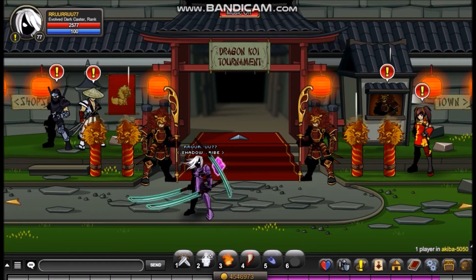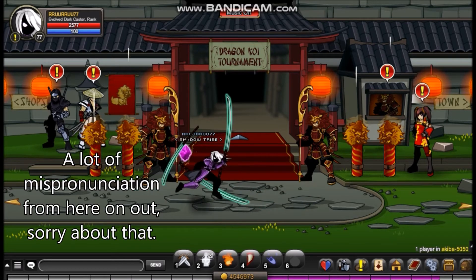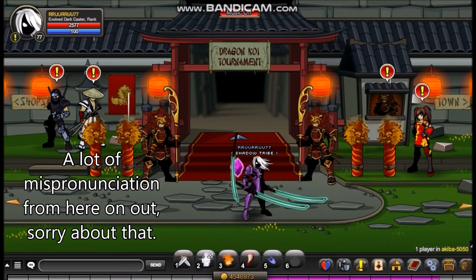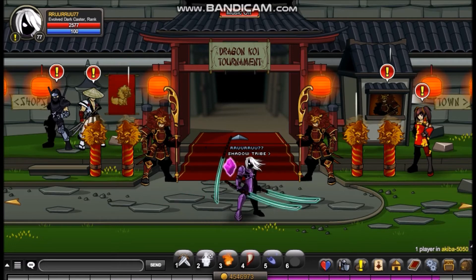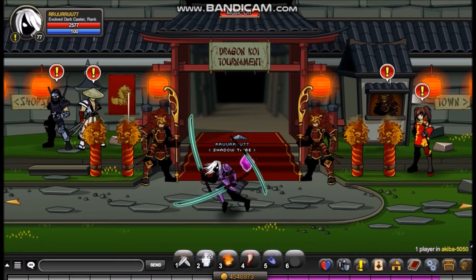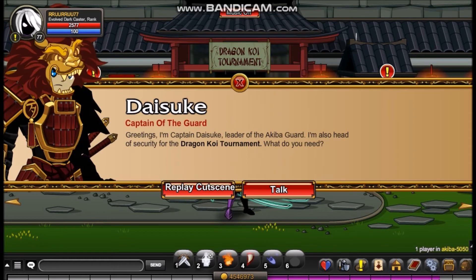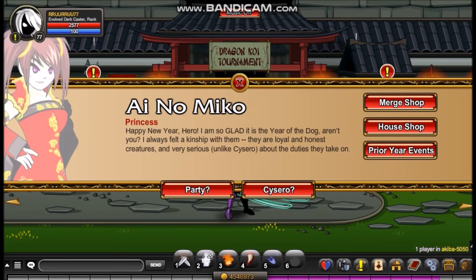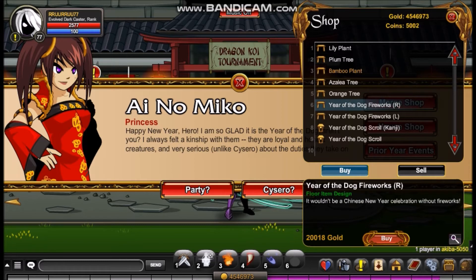So now I'm at Akiba for the Year of the Dog - the celebration of the Akiba New Year. As you can see, the place has been updated with Year of the Dog stuff. There are no rare items for the Year of the Dog this year for some reason - I'm not exactly sure why, they've usually done it every year, but it seems it just hasn't happened this year. The house shop has some new stuff.